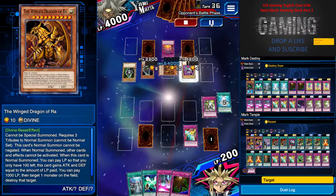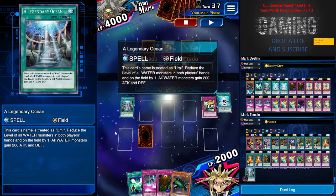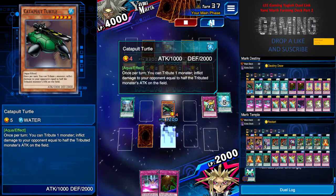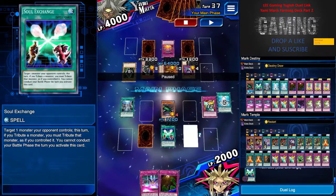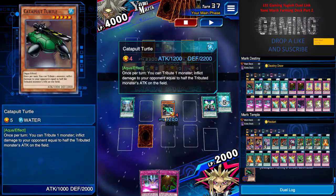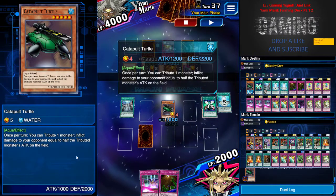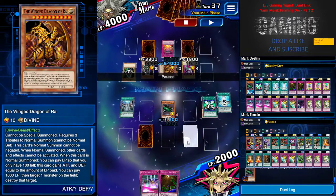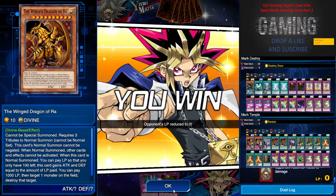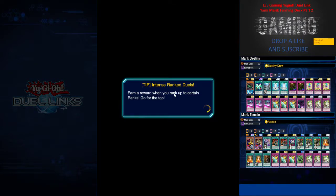I set one more Massive Morph and apply it to Ra again. A Draining Shield keeps my life points up. Now for the combo: use Legendary Ocean to special summon Catapult Turtle, then Soul Exchange the Wind Dragon of Ra so it becomes your monster. Then use Catapult Turtle's effect to inflict damage equal to half Ra's attack — 19,200 attack means roughly 9,600 damage to the opponent. Easy and cheesy! Remember to subscribe and drop a like — good farming luck to you all!